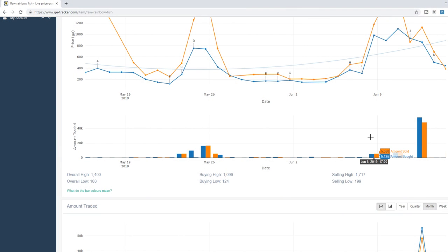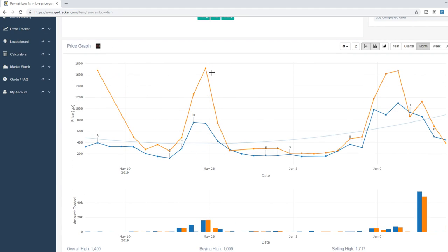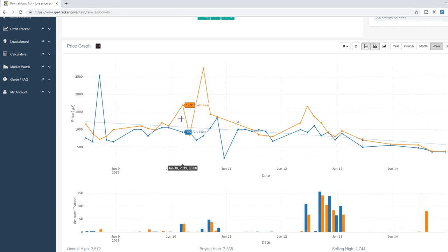Just want to quickly show you the GE tracker history for rainbow fish. It does sometimes sell for a lot of money — it goes up to as far as 1.5k each, which is really good. If these were selling for 1.5k each we would have gotten about 300k an hour. Unfortunately they're not going for that much currently. Over the last week they sometimes sell for 1.6k, sometimes for 1k, and when I'm making this video, unfortunately, for 380 GP.